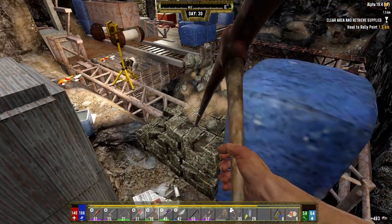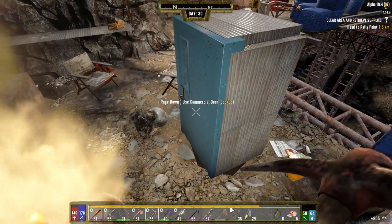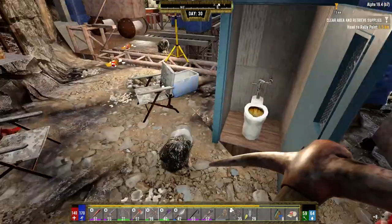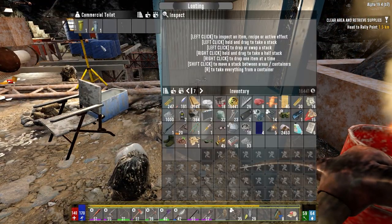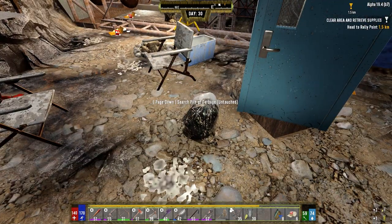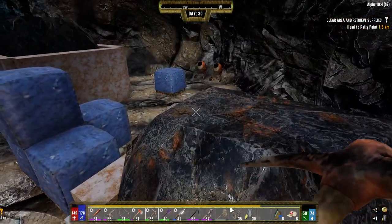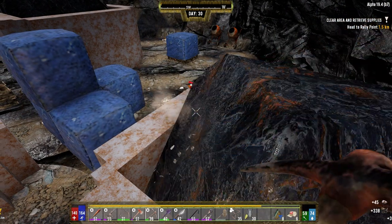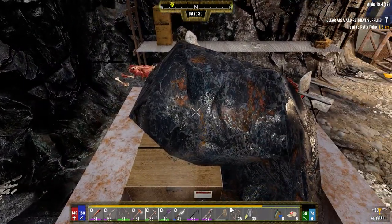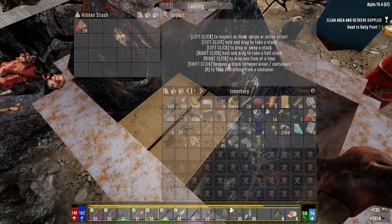What would be the worst is if we called in a screamer. I think that's probably just a toilet — yeah, outhouse. Check this out: three coins. There's a box under here.